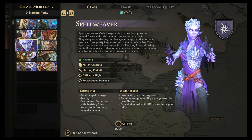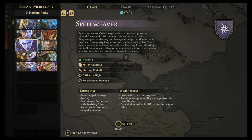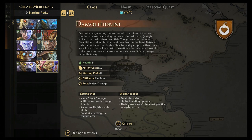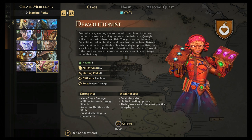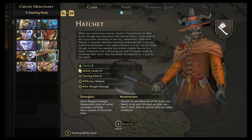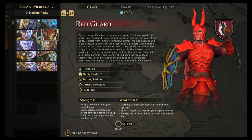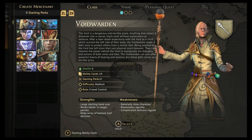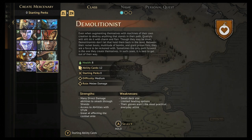So the six base Gloomhaven characters are over here, and then the Red Guard, Void Warden, Hatchet, and Demolitionist are all from Jaws of the Lion. I'm going to pick Hatchet and Demolitionist. Demolitionist is awesome — right up in their face, destroying obstacles, very physical. And I love the ranged abilities of the Hatchet. The Void Warden is also cool but better with more characters. So we're going with Hatchet and Demolitionist.